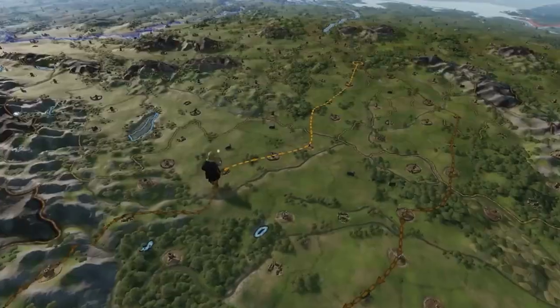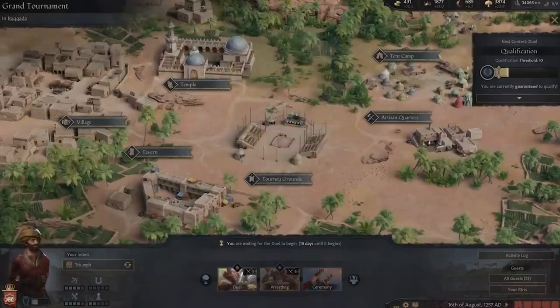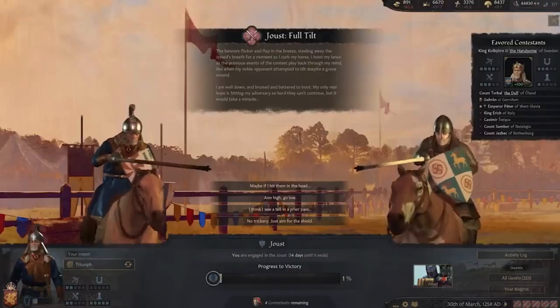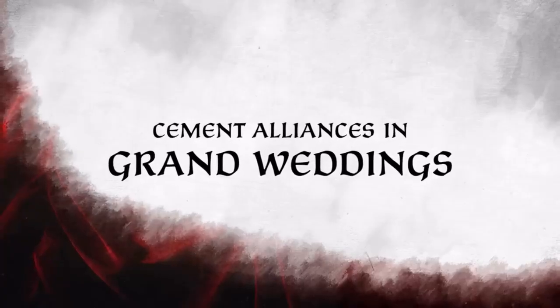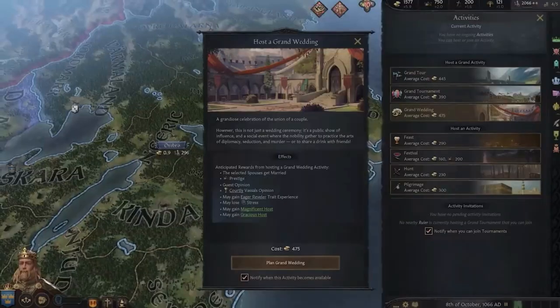5. Friends and Foes — This affordable DLC aims to enhance character interactions and family relationships, but it has received mixed reviews due to bugs and underwhelming content. It may be worth waiting for updates before considering this DLC.